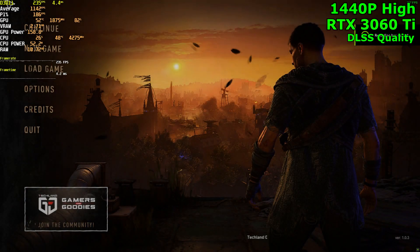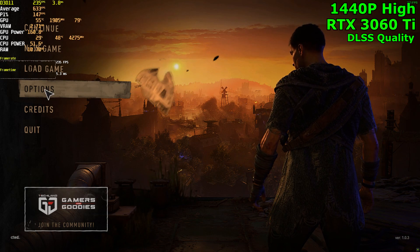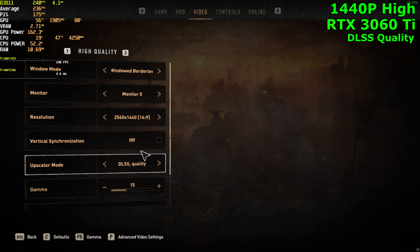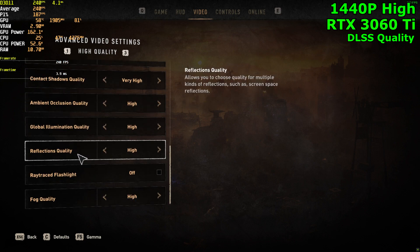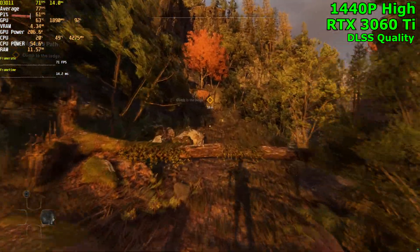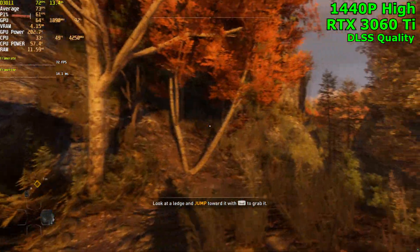We are jumping into our fourth card, the RTX 3060 Ti. We are going to be running the game at 1440p, DLSS set to quality, and the high quality preset — which is the maximum settings you can have. We have motion blur on, which I would normally keep off, but since it's part of the preset I won't touch it. No ray tracing. Jumping into it, the DLSS is amazing — it looks just like native 1440p at max settings. We are getting 70 FPS.